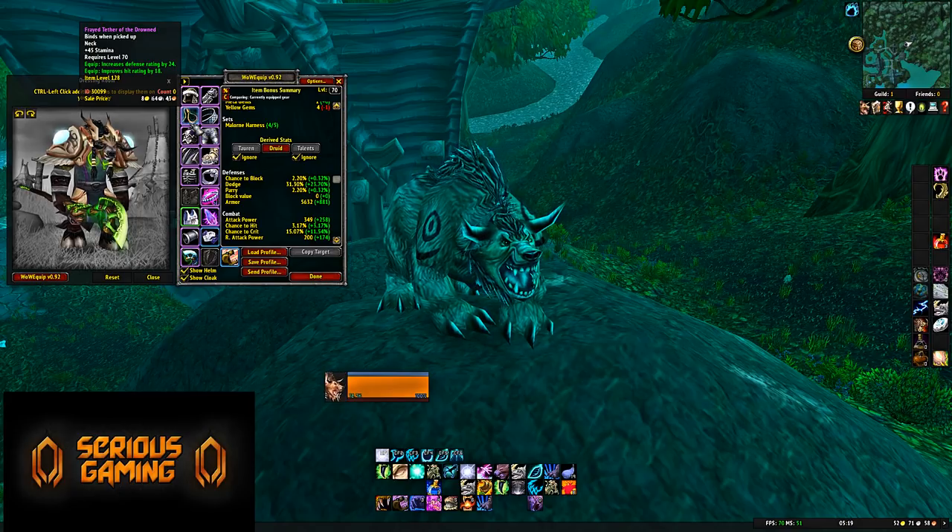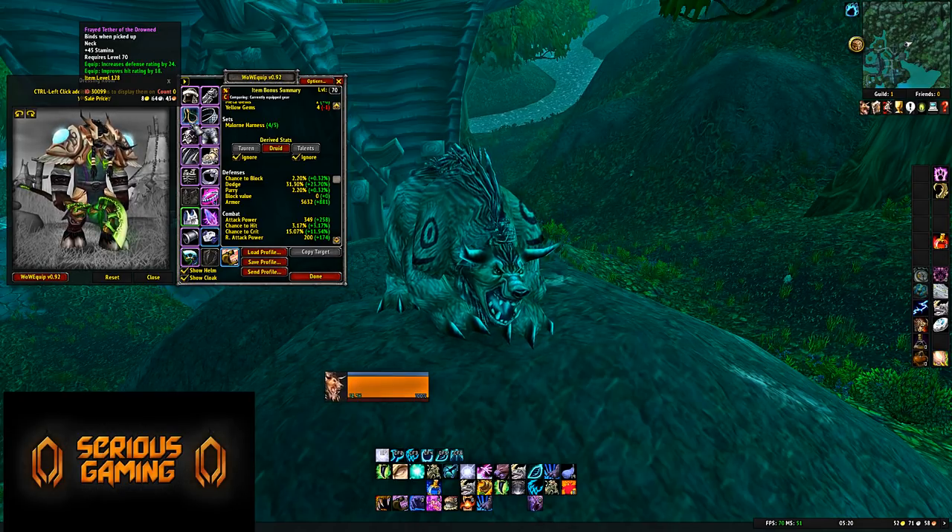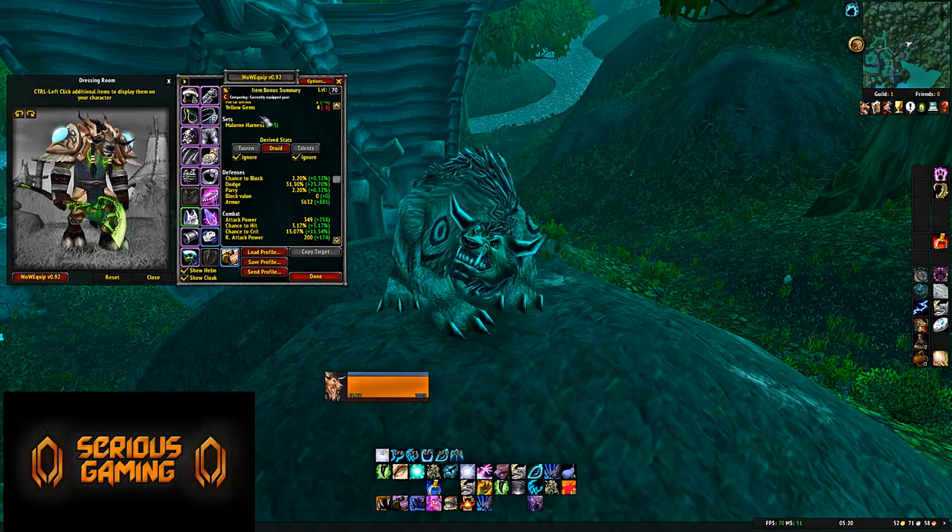Neck in Tier 5: the Strength of the Untamed from Karathress — 45 Stamina, 24 Defense Rating, and 18 Hit Rating. Whether it's worth using is questionable. If you want a neck piece that gives you Hit Rating, there is one available for Badges, though it's probably more of a Warrior item than a Druid item. It's still available as a raid drop from Tier 5.